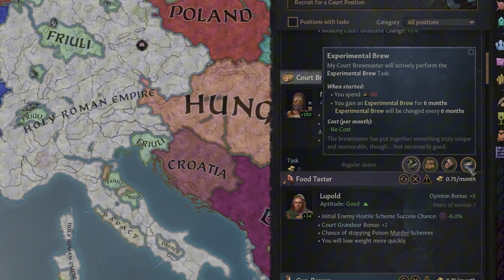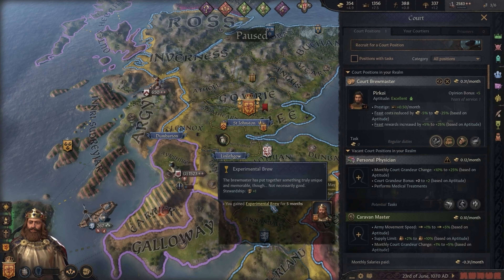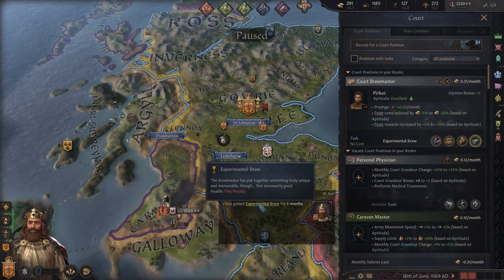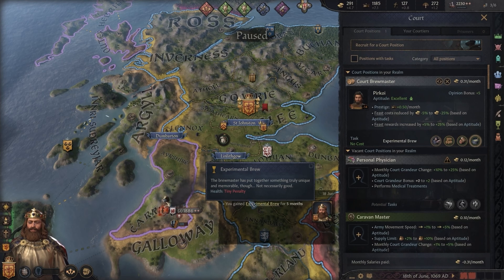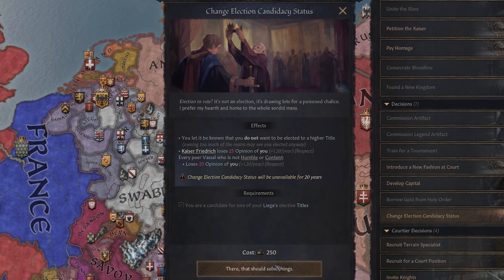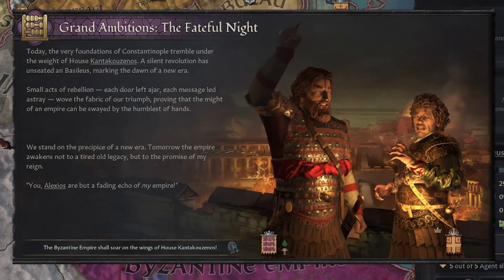While the visuals and UI tweaks in Wandering Nobles are not the main attraction, they are worth mentioning. The new map markers for noble encampments and traveler locations help keep track of what's happening across your domain. It can get chaotic, but in a way that feels true to the medieval theme — like you're ruling in a world that's constantly in flux.